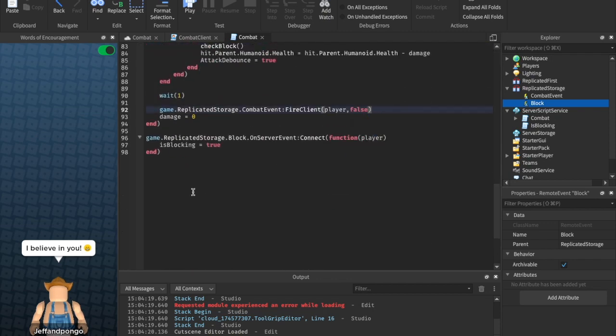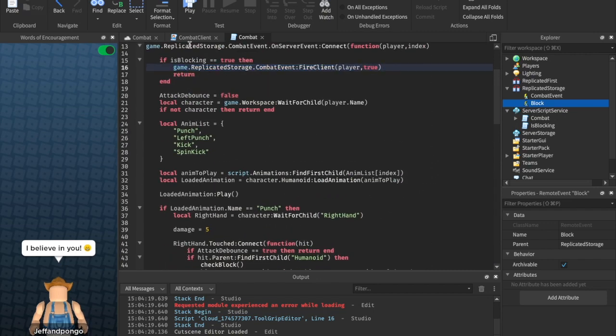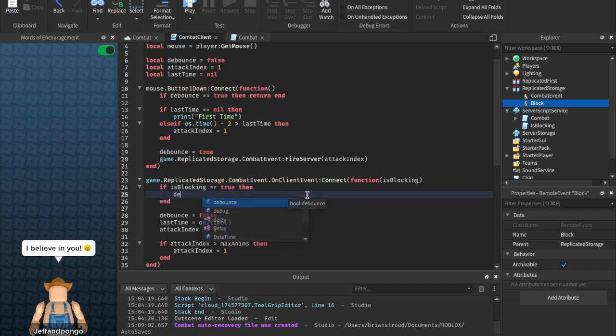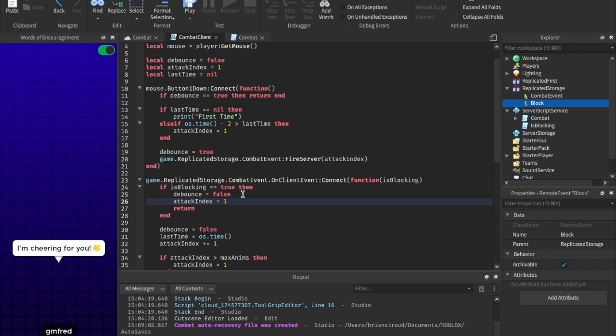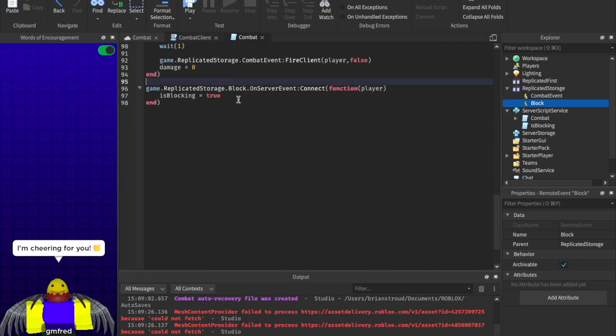Before that `debounce = false`, we can say `if isBlocking == true then debounce = false`, `attackIndex = 1`, and `return`. So if they tried to attack while they were blocking, we're going to start over their combo and skip the rest of the attack logic — we don't want it to do that if they try to attack while blocking. We're actually almost done, believe it or not — that was pretty quick so far.